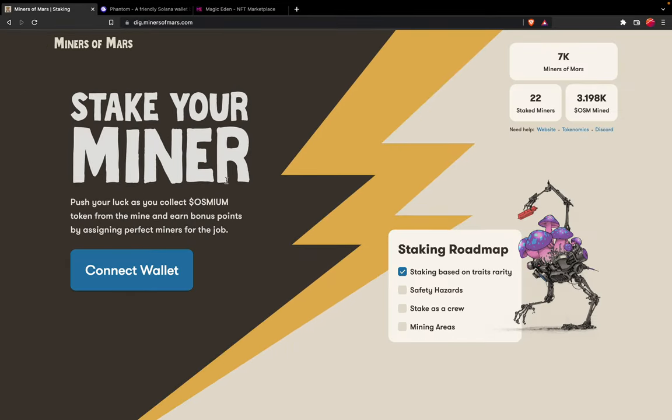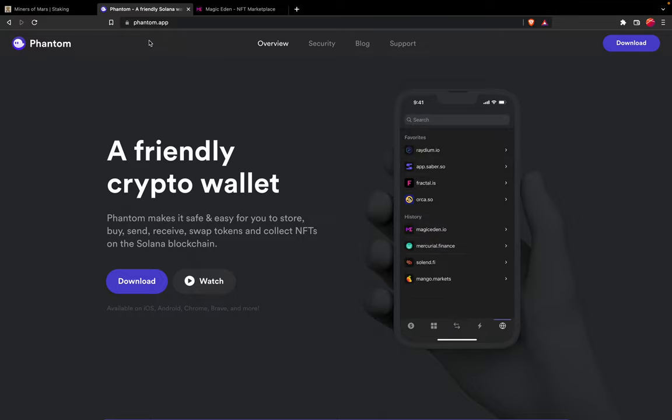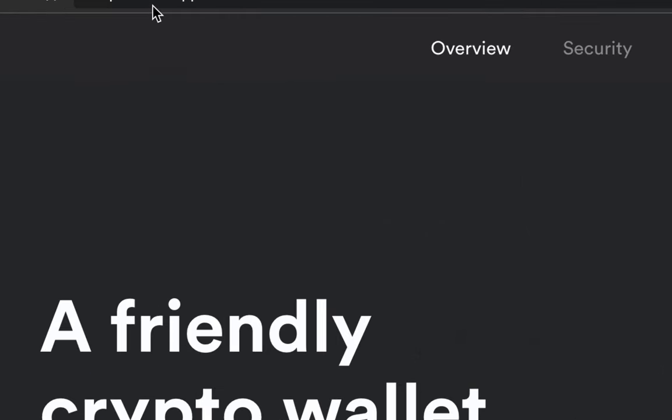Once you are here you need two things: the first one is a wallet, and the second one is some miners. If you already have a miner, you can start staking. If you don't have a wallet yet, you can quickly go ahead and grab one from phantom.app — make sure to double-check this URL and always click on official links.